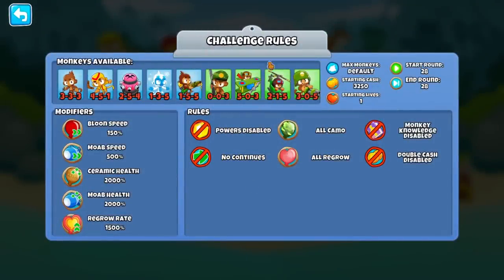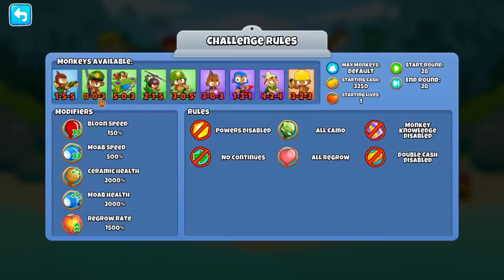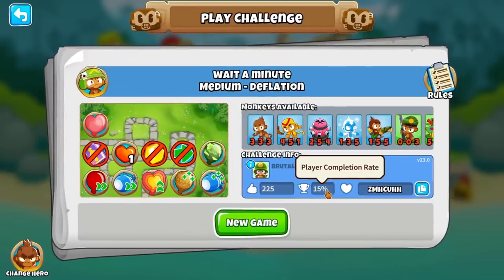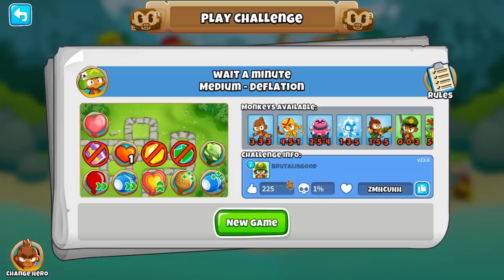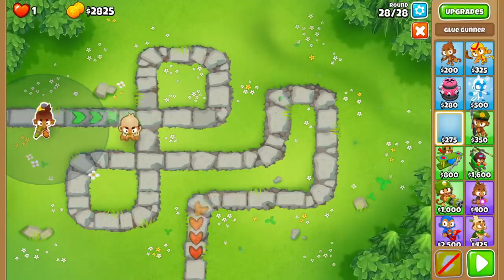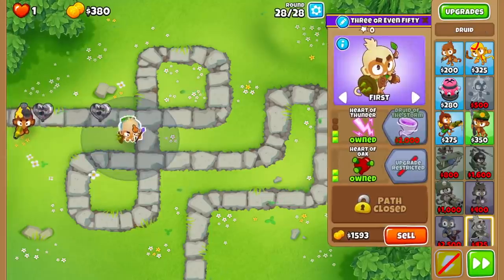Round 28, boys. It's probably one of those challenges where there's no lead counter and you have to find a way to win. That's a lot of modifiers. You only have $3,000 - that's rough. It is a 15% win rate, meaning on average it took people 15 attempts to beat this. Let's see what lead damage is cheap - Lightning Druid. Maybe I'd glue the leads and then use 1-0-1 glue. Oh wait, it's camo. Frick - restart. My camo detection is shimmer.